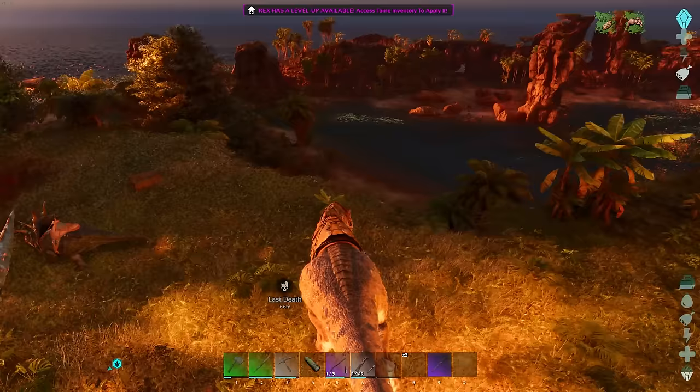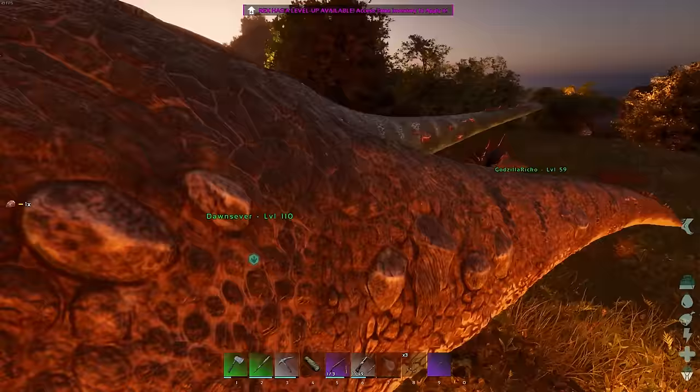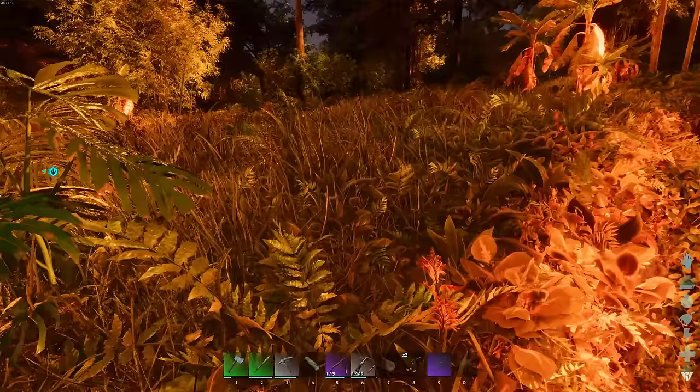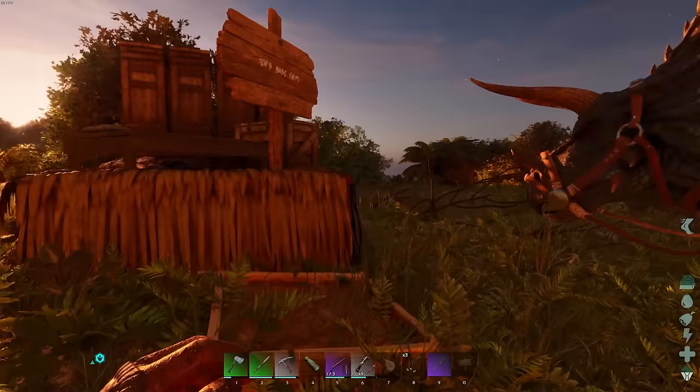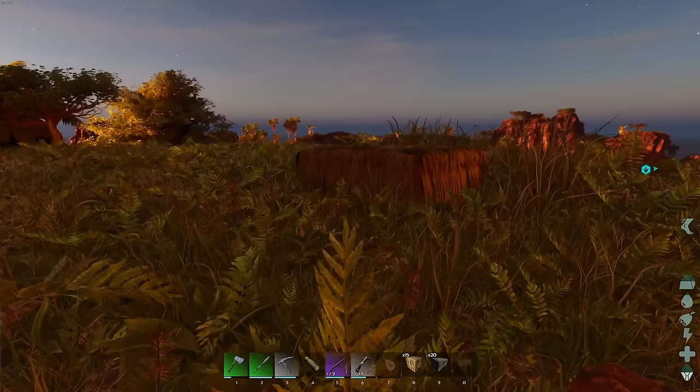Good morning, everyone, and welcome back. I did not actually find a Pteradon out last night, so I basically just took the Rex out for some power leveling. We cleared the river a couple of times, and also found an orphaned T-Rex — well, I made him into an orphan and then I adopted him. He fell off the cliff though, as usual. I don't know, he's around here somewhere. But I'm pretty much ready to get started. Finally, it's happening.